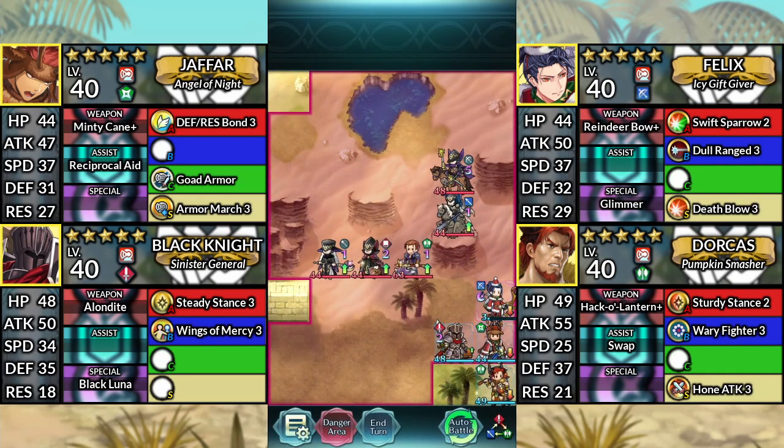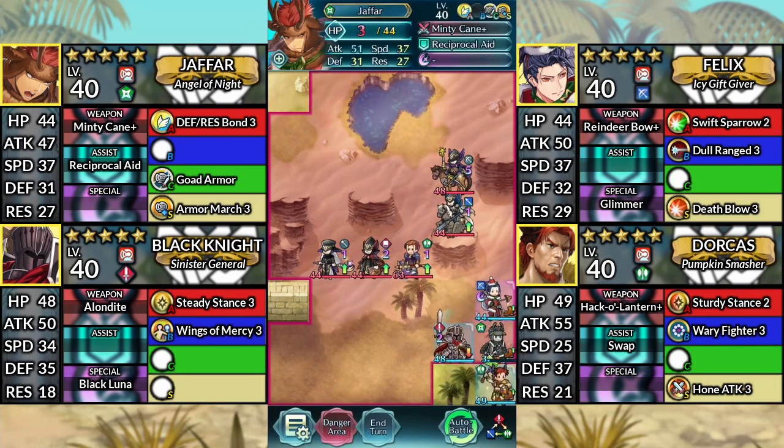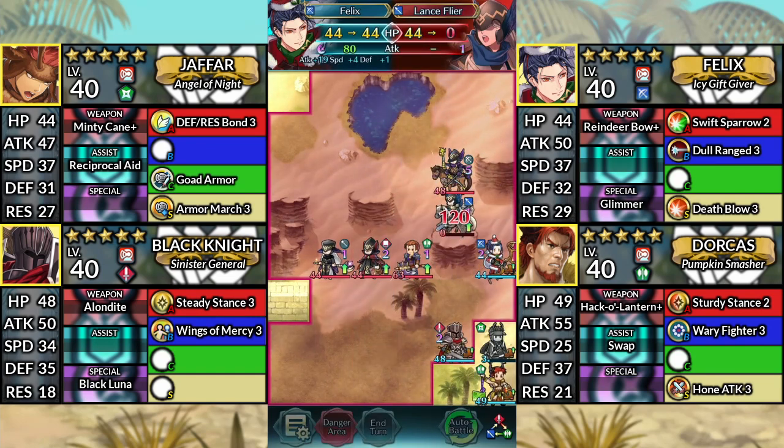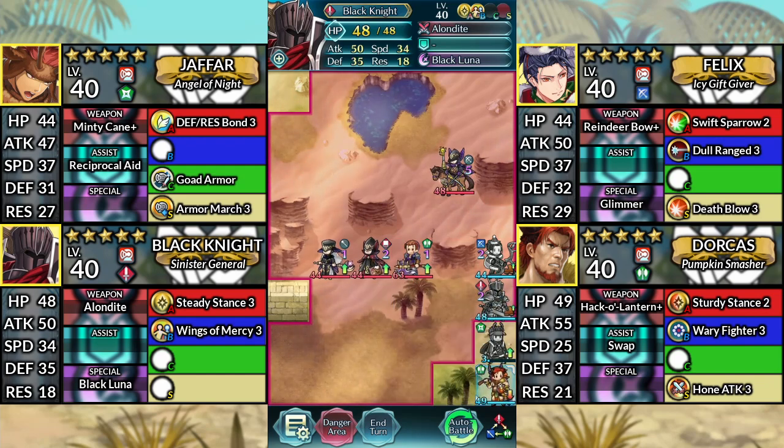For turn 4, use Jaffar's Reciprocal Aid on Felix. Move Felix up one space and attack the Lance Flyer. Move Black Knight up to the right, then end your turn.